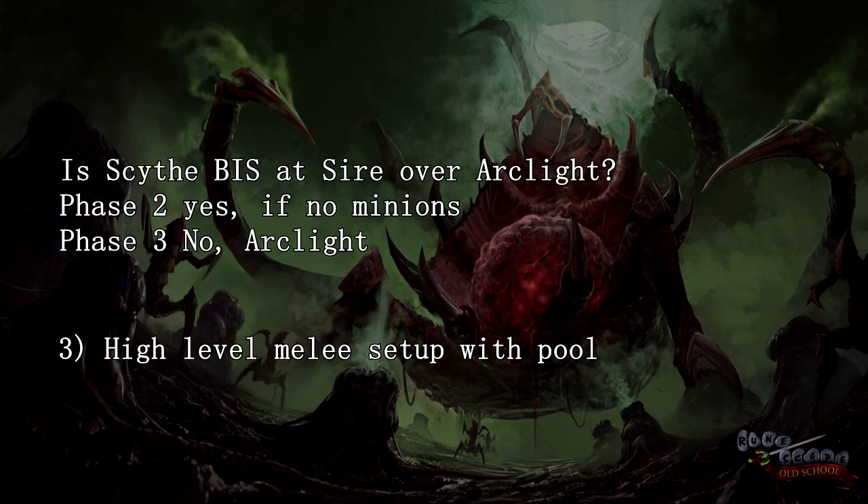Briefly regarding the Scythe: if you have one, you could bring it for Sire, but I'd only recommend it for the second phase. If you try to use the Scythe on the third phase, you're probably going to splash a lot of hits on the minions instead of the boss, making it not that effective. The Scythe is best on the second phase at least to lower Sire's stats, but on the third phase the Arclight is 100% better.